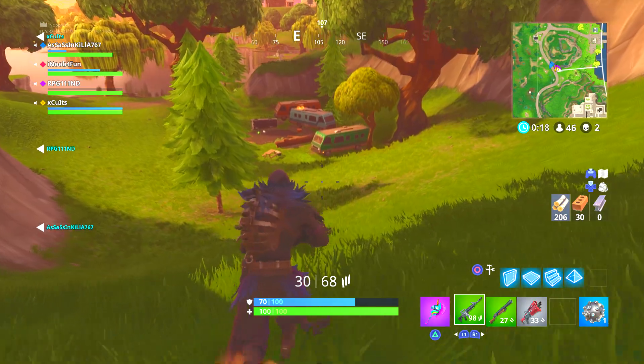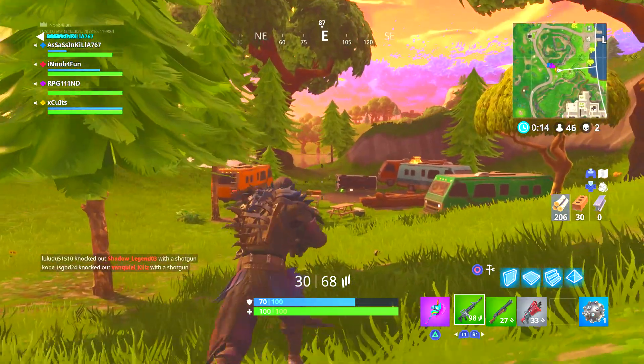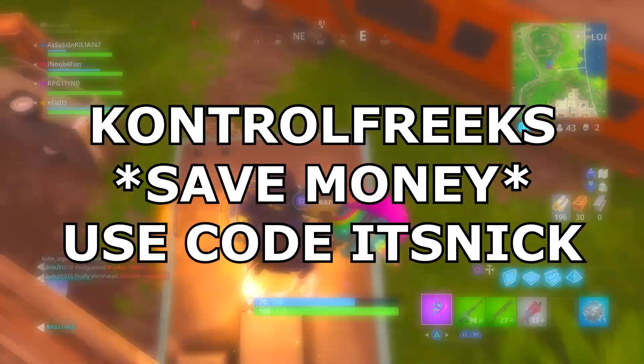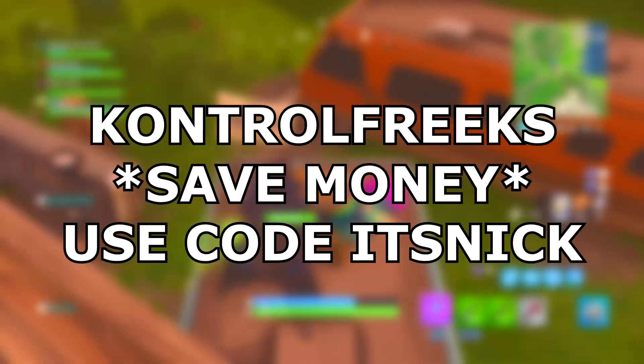If you guys want to make your accuracy even better, make sure to get yourself a pair of Control Freaks using code ITSNICK for 10% off. They attach onto your controller and give you a lot more accuracy, and they're pretty inexpensive — starting at around $10 and only going as high as around $20. Use code ITSNICK for 10% off.